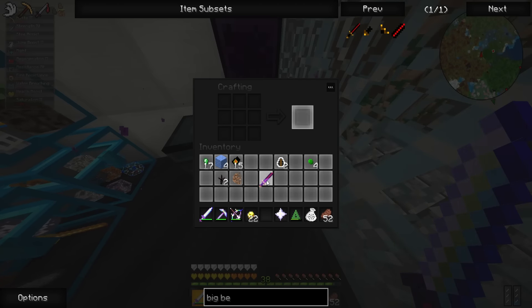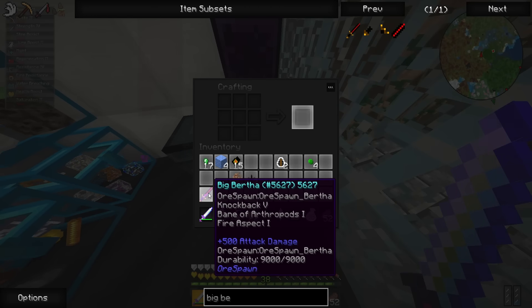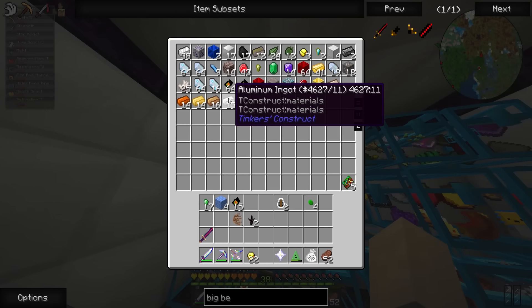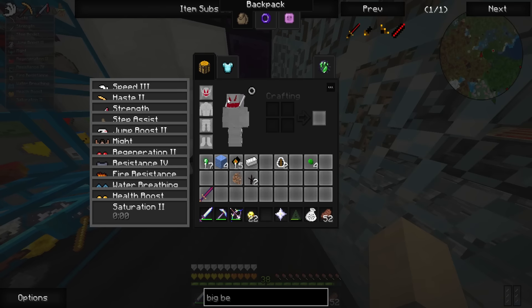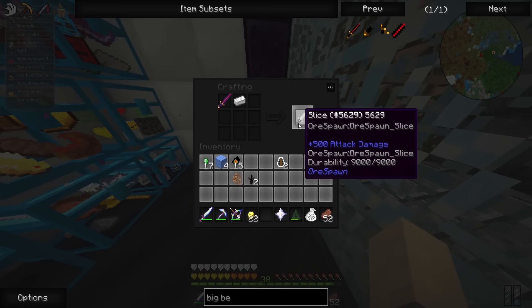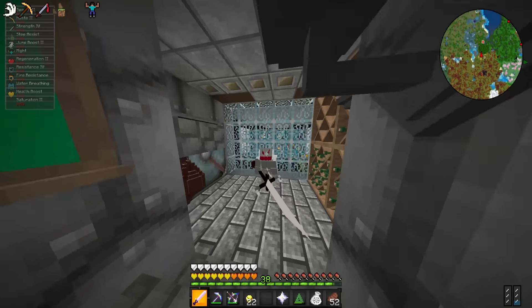Boom! Big Bertha created! We now have a sword that does 500 damage — we should probably never die again on the server unless we change our armor or something. Knockback 5, Fire Aspect 1, Bane of Arthropods 1. You know what, let's just go ahead and make the Slice too. I feel like if I don't, you guys are gonna ask why I didn't. No exchange value on these though — I was gonna learn the sword to get as many as I wanted, but no exchange value. All right, the Slice has the same enchants, just a different name. There we go — check it out, the Slice!